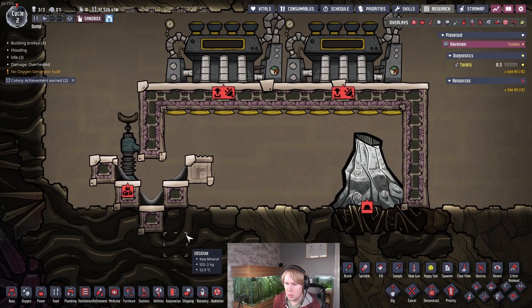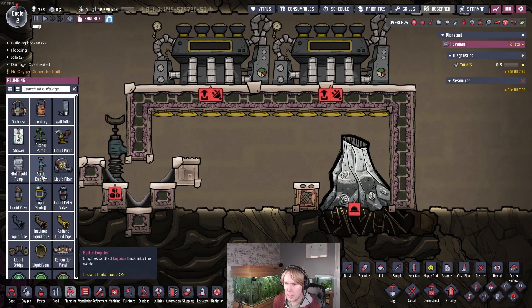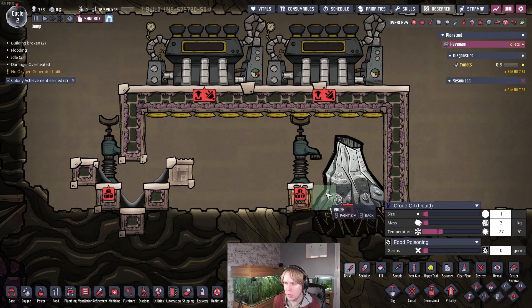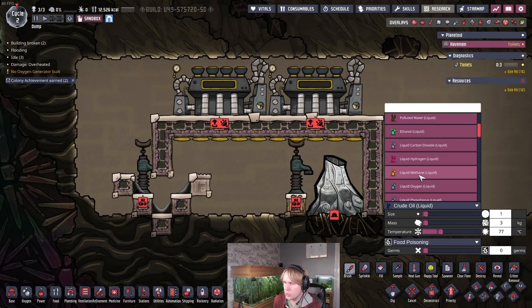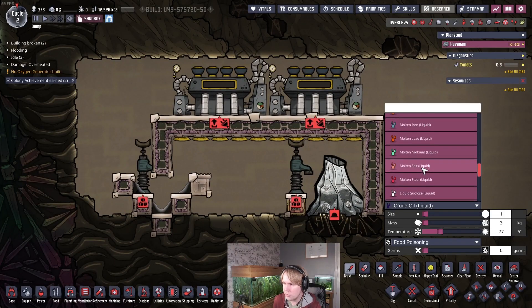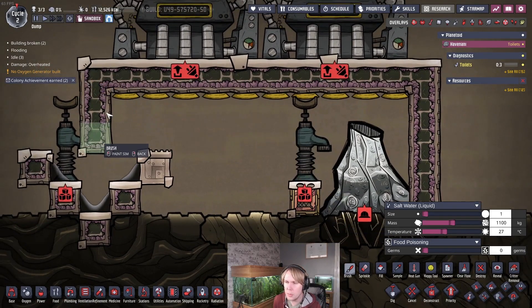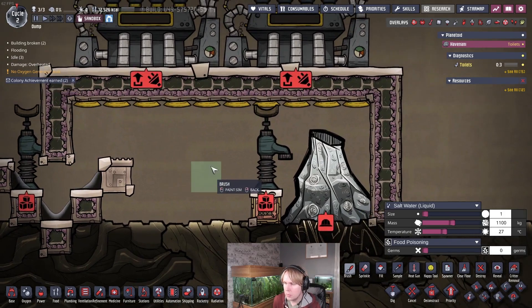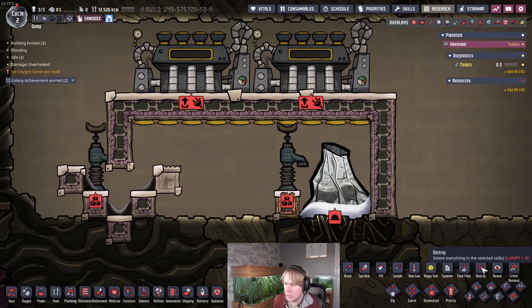For the volcano, we're going to put an airflow tile here. While the volcano is dormant, we'll put a bottle emptier and dump a large amount of salt water. Don't use polluted water for initially loading it — the aim of this build is to process random liquids on your asteroid, especially on a classic start. I'd fill this with salt water or brine. We're ultimately aiming for a steam pressure of about 20 kilograms per tile in here to maximize the heat capacity. Fill it with about 250 kilograms on each of the three tiles, then remove the bottle emptier.